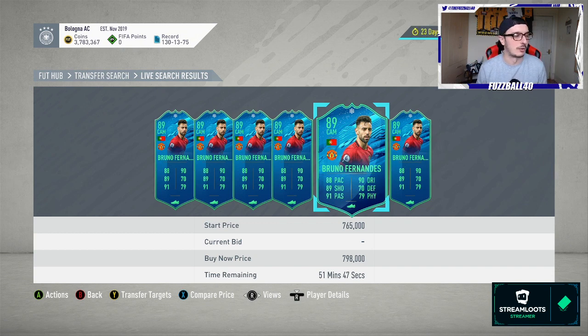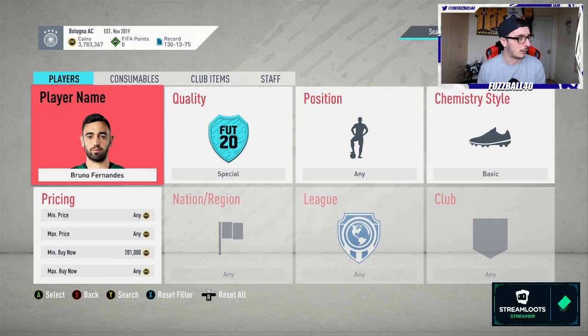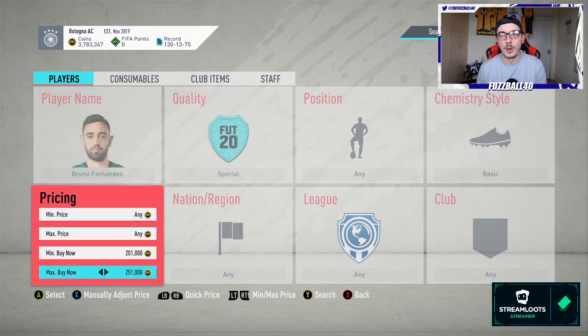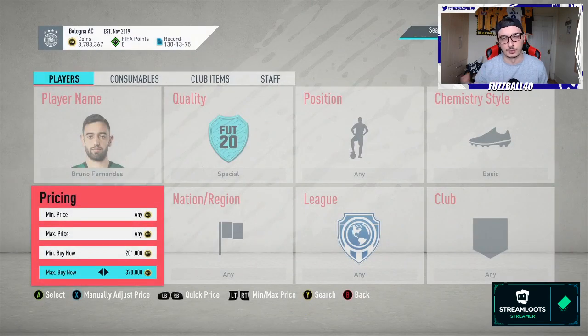Say for example he goes from 600k down to 400k theoretically — you don't want to set your filter to exactly 400k. I'd be looking at something like 370k max, because if you sell them for 400k you're going to make 10k profit a card. Search like that and you'll snipe them that way.